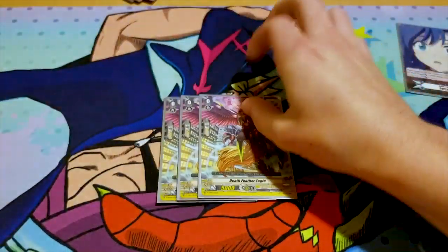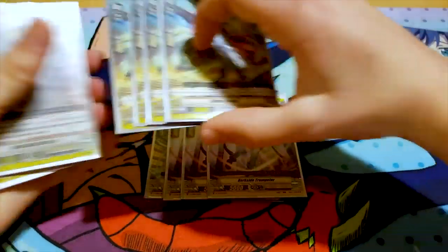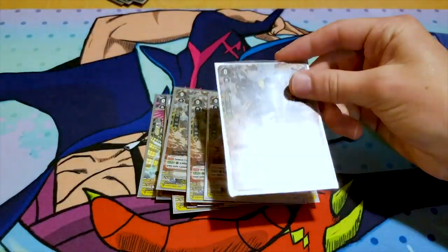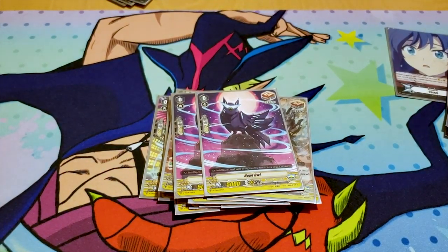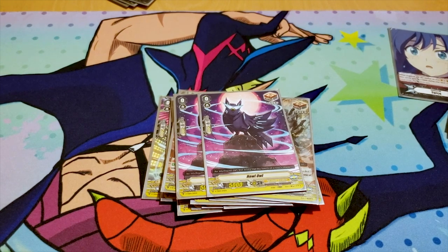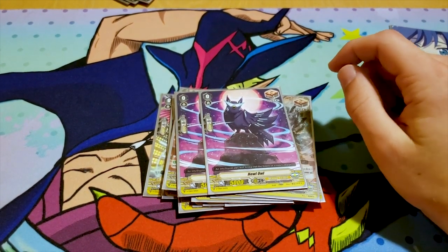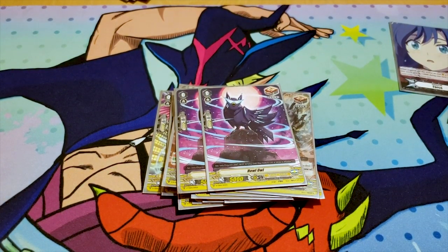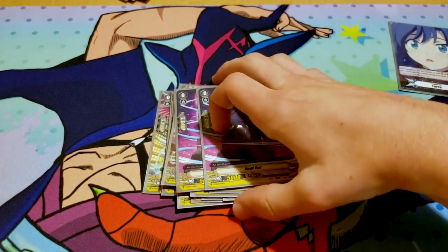For trigger lineup: three Deathfeather Eagle, six crits total. Triggers don't have skills anymore, so it doesn't matter. Four Abyss Healer, four Dark Shield Mac Lear — that's the PG draw trigger — and two Howlal. You run more draws because it's Shadow Paladin, so they retire and you want resources. You don't need eight crits because Gust Blaster is already stacking a ton of crits. In fact, if you really want to try it, go eight draw — you'll probably deck out, but it'll be fun.